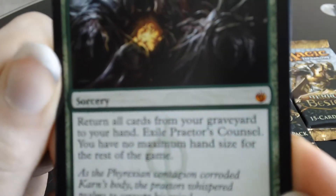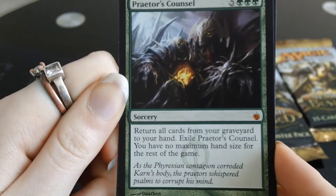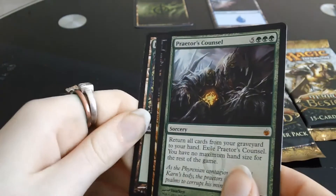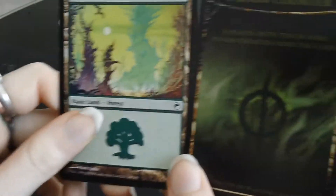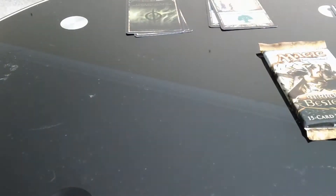I didn't even know that was a Mythic. It looks pretty epic, but it's probably too costly to be of any use. Maybe. It's pretty much a game-ender, one of the other ones we thought. There we are — Praetor's Counsel, Mythic Rare, lovely jubbly. We've got a Poison Counter and a Forest. So that's the end of the second pack. Not too shabby, not too shabby at all.